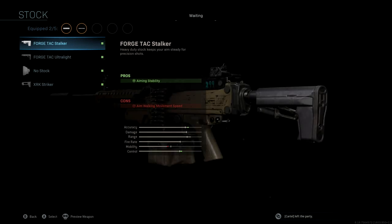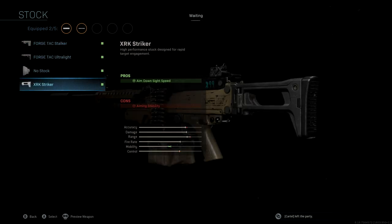The stock that we're using is the XRK Stryker. This is going to give us aimed-on-sight speed as a pro, giving us a really nice mobility boost, and it's really here to help make up for that barrel and muzzle where we're losing that aimed-on-sight speed. This will help us out a little bit and not make it as slow.